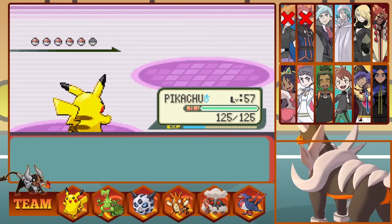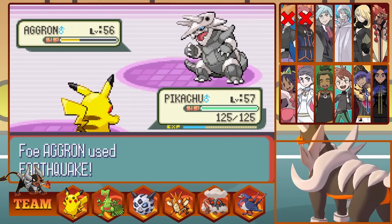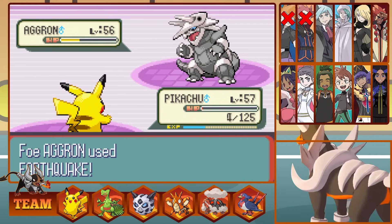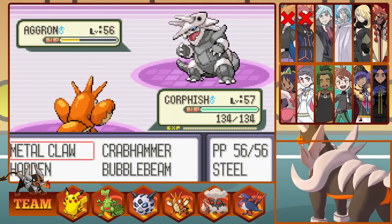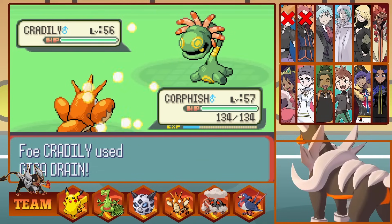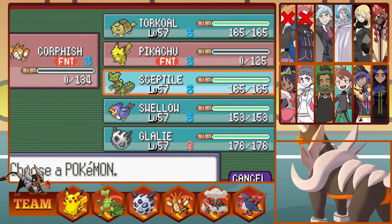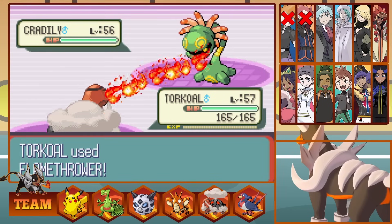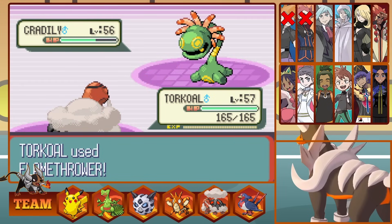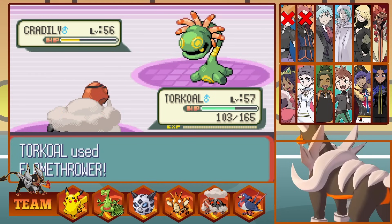We send out Corphish to raise his claw and strike Aggron down with a Crab Hammer, but this brings out the ancient Grass type Cradily, who we miss an attack on, and who instantly takes down Corphish with a Giga Drain. We send out Torkoal and hit a hard Flamethrower before getting hit with a Confuse Ray. We hit ourselves in confusion, take an Ancient Power, but do break through confusion the next turn and bring Cradily down. Steven sends out his Ace Metagross, which hits an Earthquake, but bulky Torkoal survives on 13 HP and melts the Psychic and Steel type with a Flamethrower, bringing down his Ace.